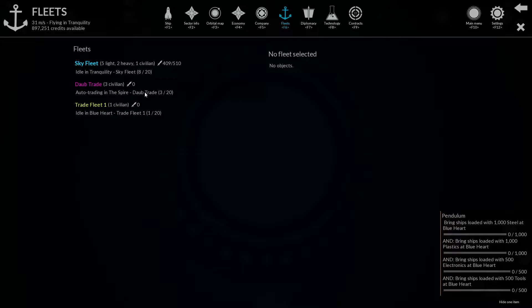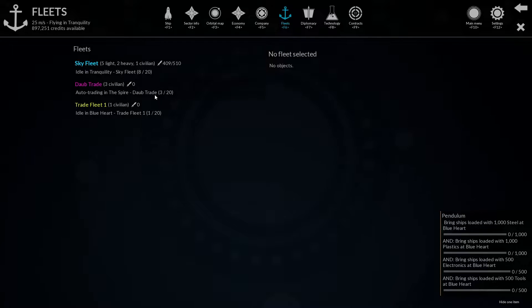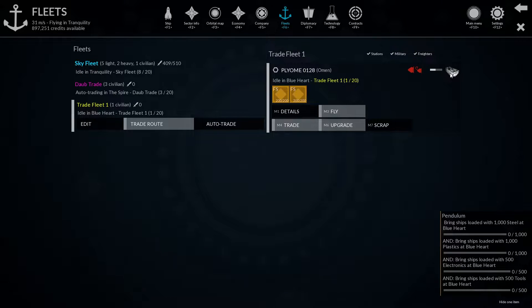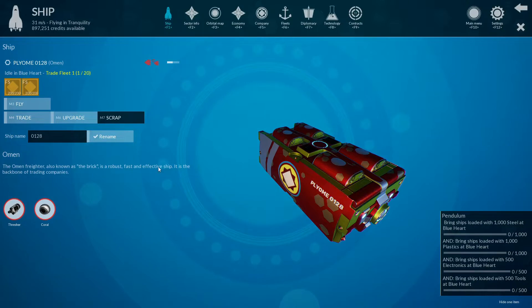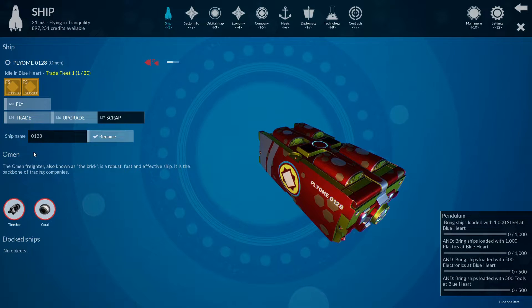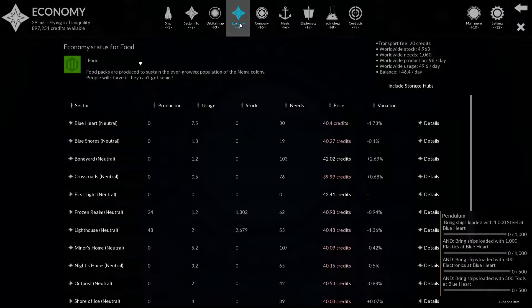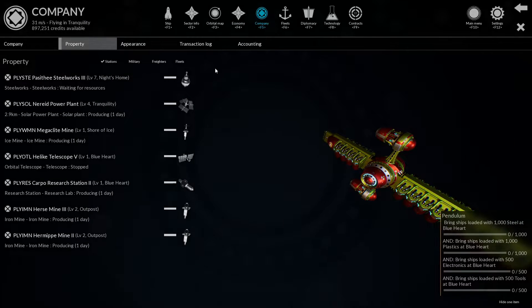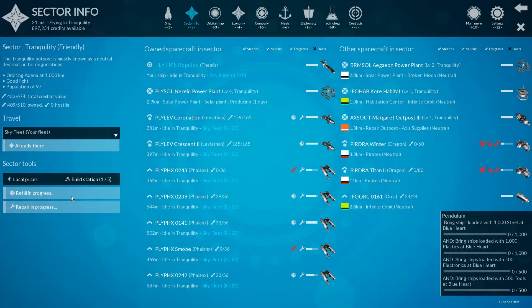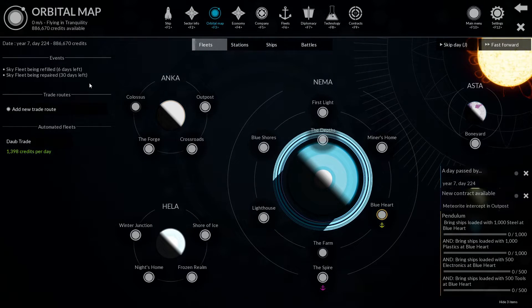It really puts you at the helm of a spacefaring company where you can trade, buy ships, build stations, and go to war with other factions. I've experienced one major war so far against the pirate faction, which was interesting. It was a little disconnected at times because it's turn-based, so combat was happening in other sectors outside of my control, but it still worked and was fun.